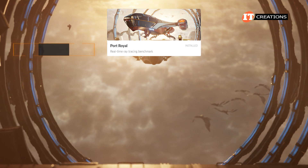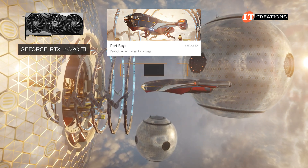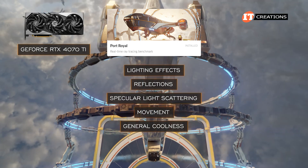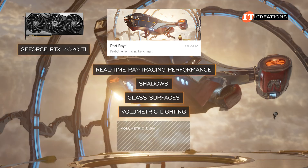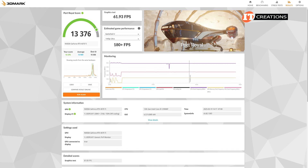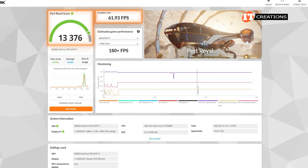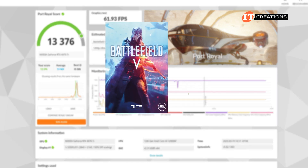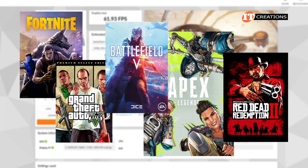Next, Port Royale — the 4070 Ti first, and then we'll do the 5070 Ti. The Port Royale module really does pile on the lighting effects with reflections, specular light scattering, movement, and just general coolness. It tests real-time ray tracing performance, also shadows, glass surfaces, and volumetric lighting. The RTX 4070 Ti produced a score of 13,376 with frame rates at just under 62 frames per second. This one does provide some information on potential frame rates for Battlefield V, Apex Legends, GTA V, Red Dead Redemption 2, and Fortnite — some crazy high frame rates.